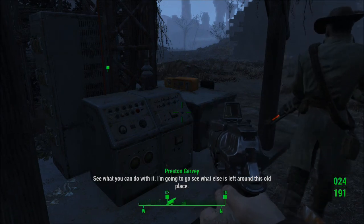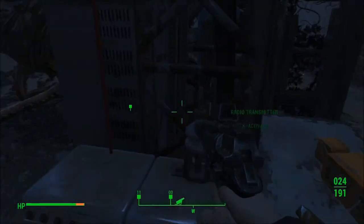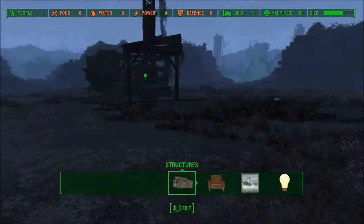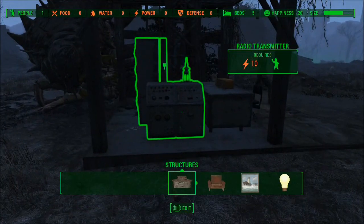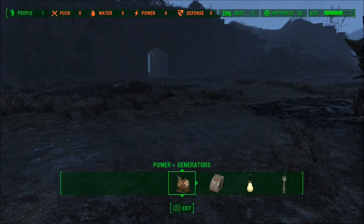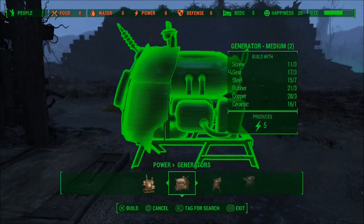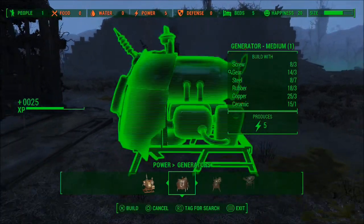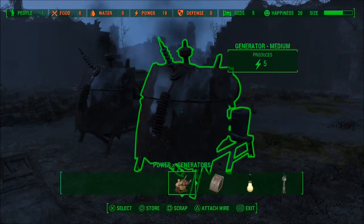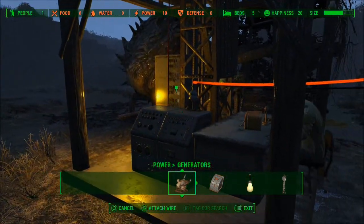See what you can do with it. I'm gonna go see what else is left around this old place. I have to make generators. Power — there we go. I do not have the required science part. There's two generators. I got that wire. Boop. And boop.